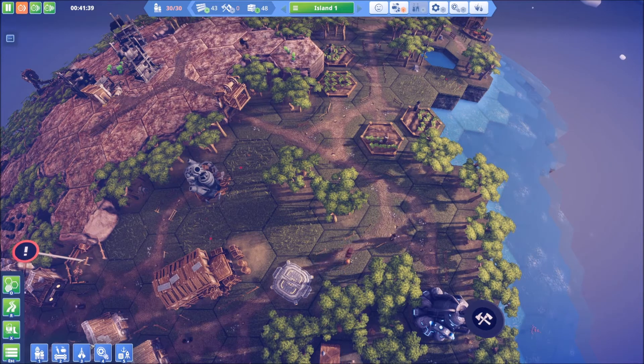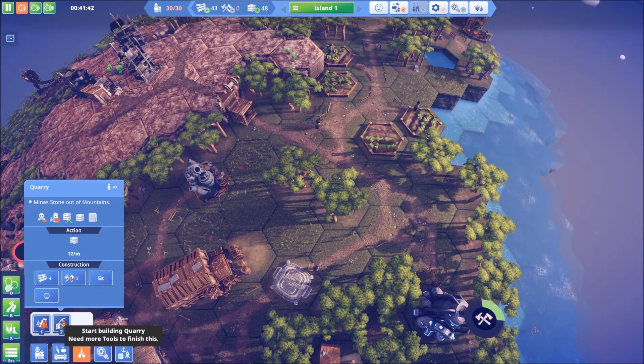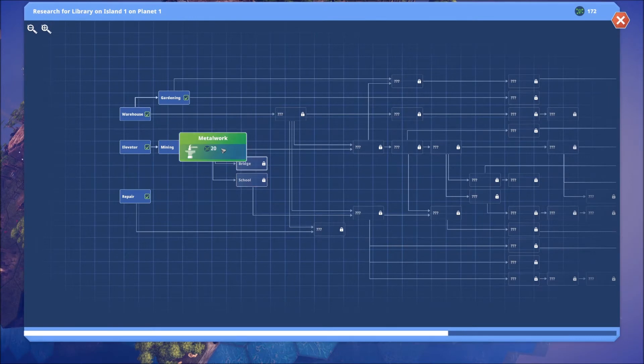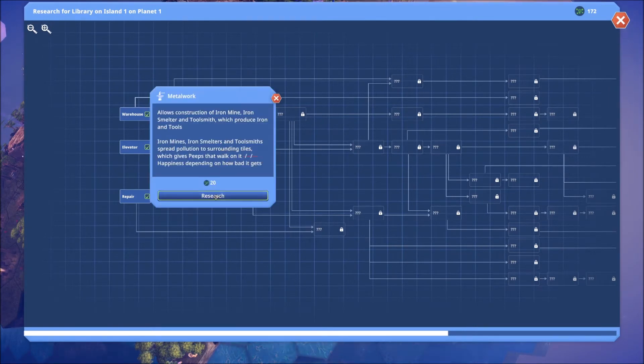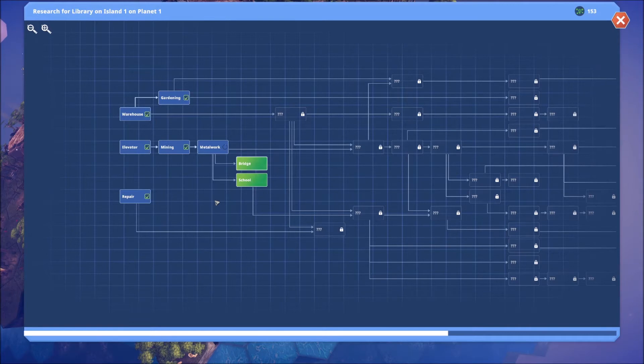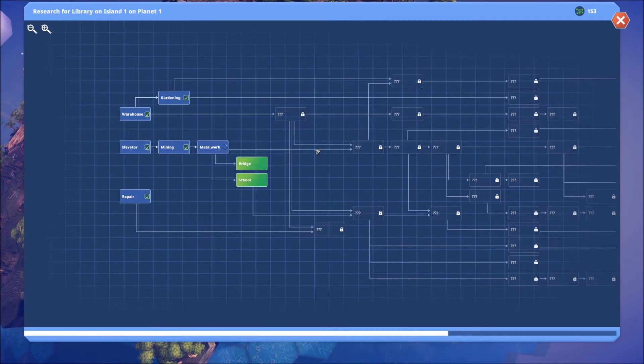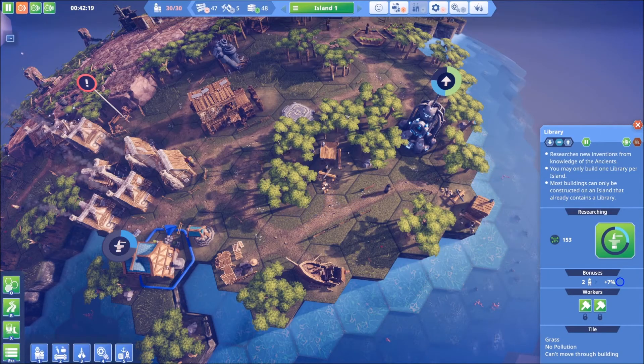Research tells me we should be able to build our quarry - I thought we just unlocked that. Metalwork is what we need. That's going to unlock a couple of things - bridges, okay that's nice, we don't really need those right now. What is this school? Islands with empty accommodation and schools will create children who grow into peeps. So it doesn't really educate, it just grows more people. We've got 30 people right now.